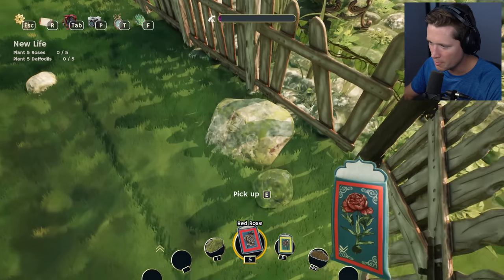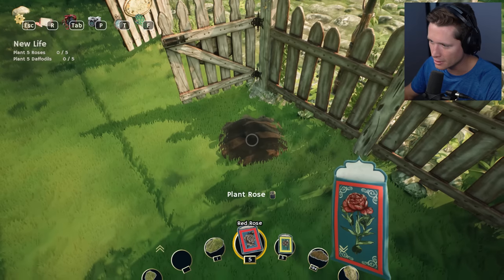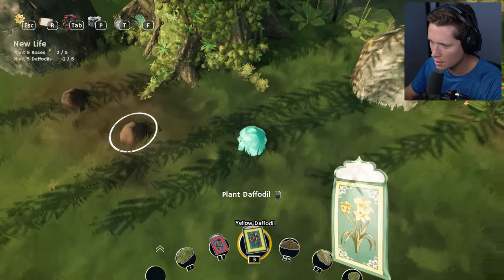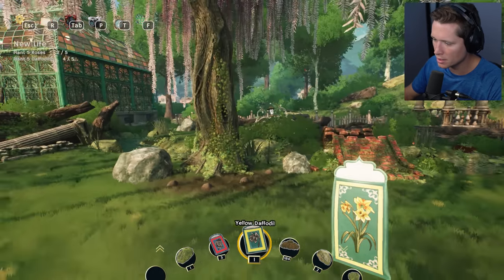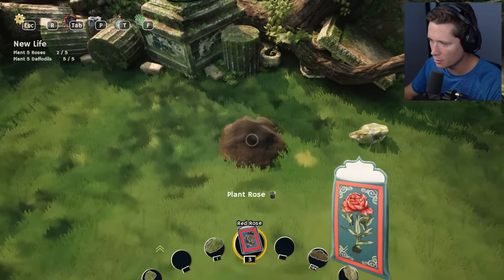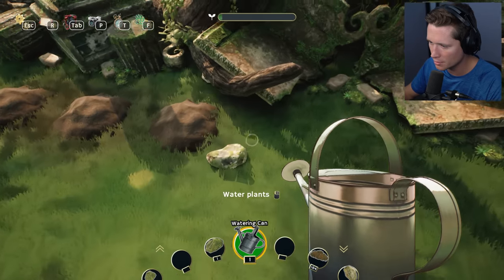Look how nice this looks — we can pick up rocks too. I'm thinking we're going to plant some roses right as soon as you enter, so I'm going to put a rose on each side as you enter, maybe some daffodils around this tree. I don't want to get them too close together but it might look kind of nice all around the tree. I want to get the sunflower seeds and then maybe do a little rose bush over here.